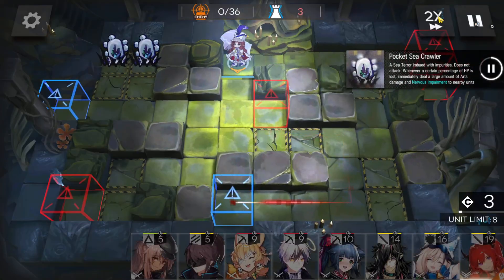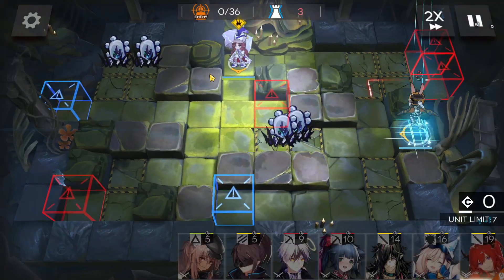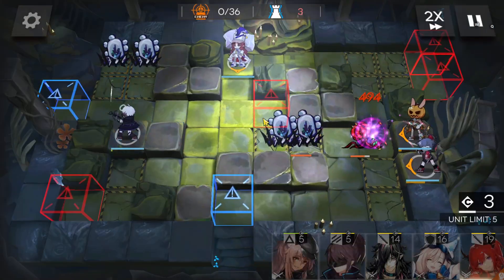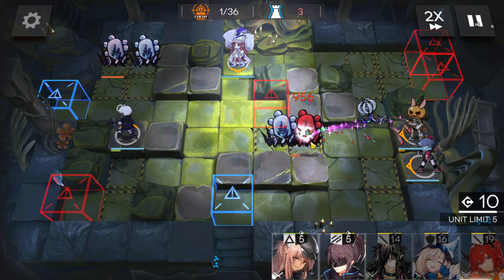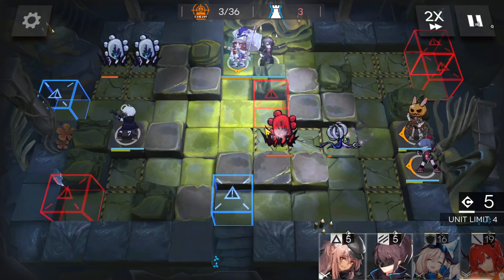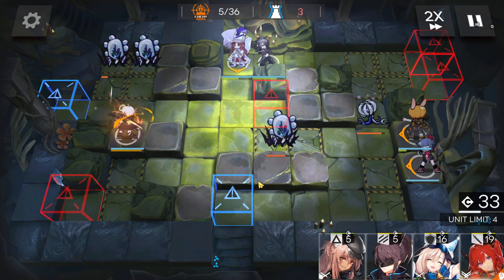First of all, immediately deploy a sniper here, face on the bottom side. Then first sniper here. Second sniper here, face on the left side. Third sniper here, face on the top side. And we don't need to worry about these enemies anymore. Now let's just keep going. Ranger guard here, face on the bottom side. Keep getting DP.